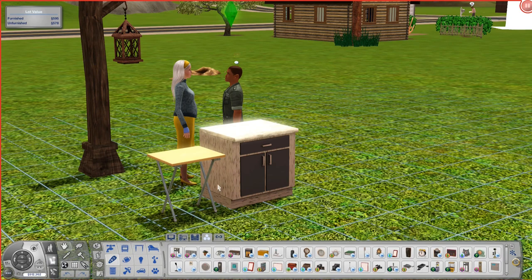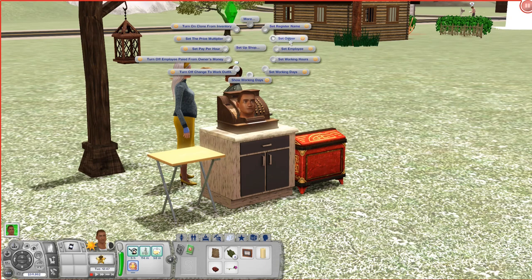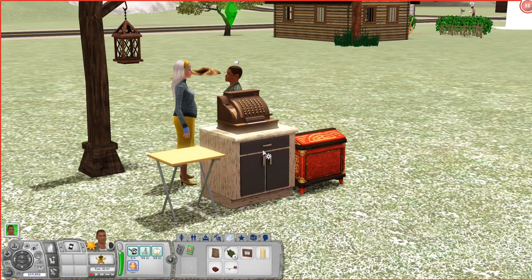The mod comes with two objects: the first one is the register, and then we have the Merchant box. We can start setting up a shop — we can give the register a name, set the owner to Jonathan, and set an employee. We'll select Jonathan as well. I usually like running my shops manually, so if I'm playing the family who owns the shop I don't set up an employee. But if I'm playing other families and want them to visit the shop, that's when I set the employee.